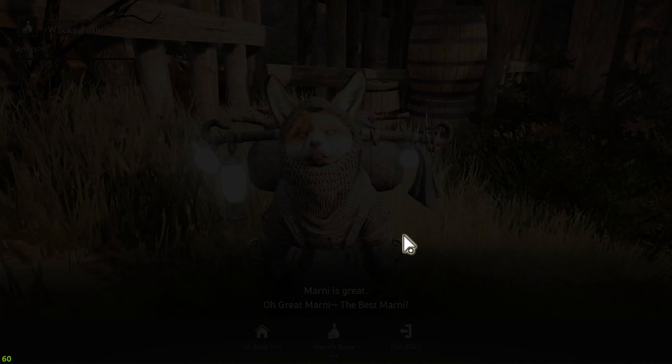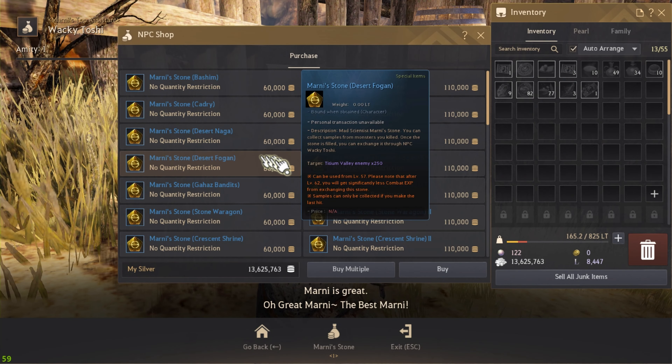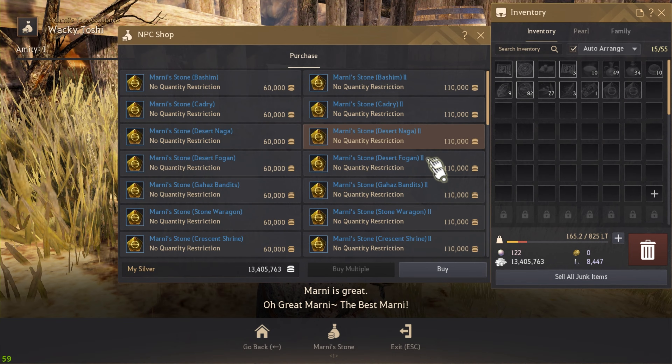This is the Marnie guy right here if you want to buy any Marnie stones for extra XP. So Desert Naga 1, Desert Naga 2 — let me grab a couple of those.